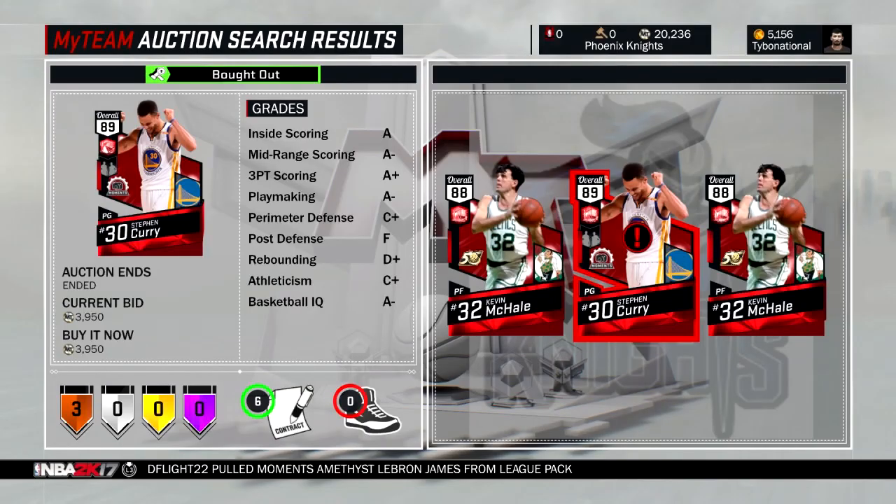To start things out, we got my boy national missing a Steph Curry for 4,000 MT. There are three rubies and he ended up missing one snipe — 3 to 1. Let me know in the comments if that reminds you of something.